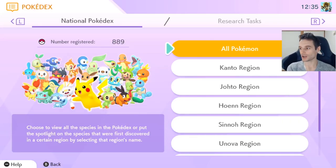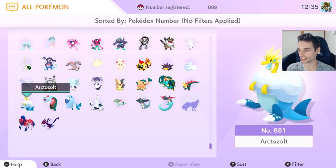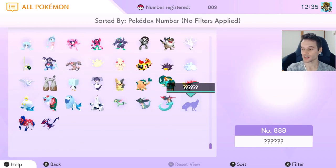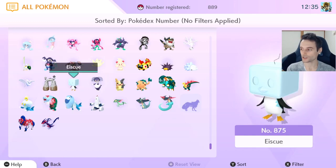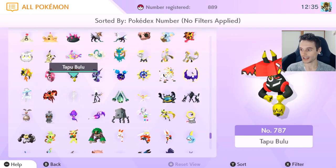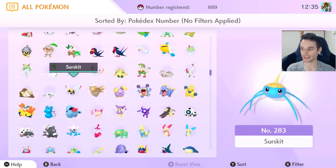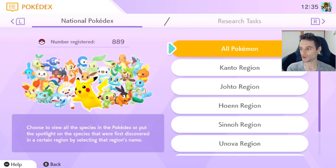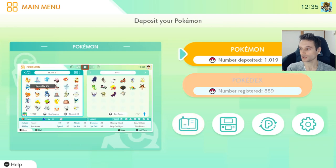We're in Pokémon HOME right now and as you can see I have 889 Pokémon. The only one I'm missing is Zacian — that's the only one out of the 890 total. If anyone is tedious enough to go through all of this to confirm, everything is done. I'm going to finish this National Pokédex on camera right now.